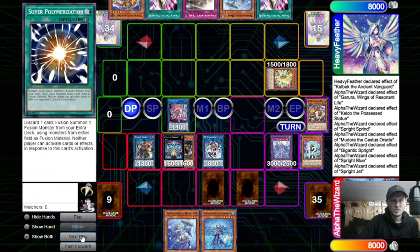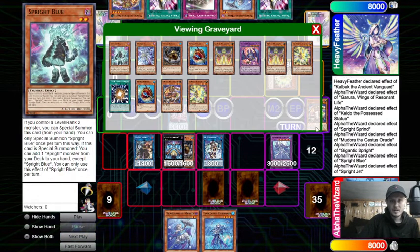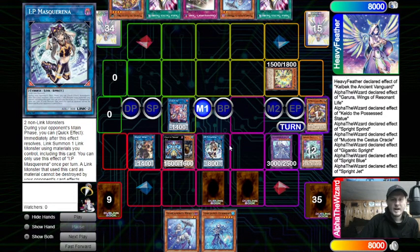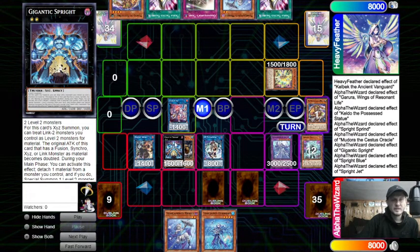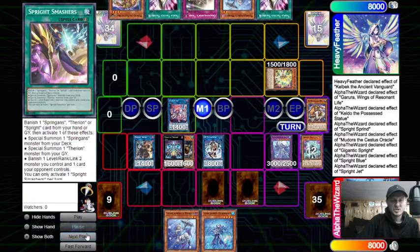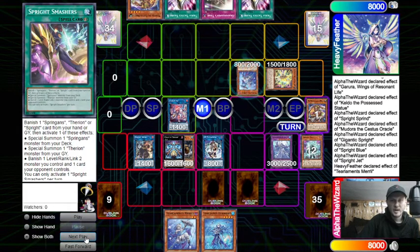Opponent draws their own Mudora. So this is a very weak hand from the opponent. If you look at our field, we have Elf - no Merrily in Grave, but we can still get a body with Elf. We do have a negate with Rukalos if they try to special something. We do have IP as an interruption potentially. But we also have Sprint alive since we left Gigantic Sprite with material. And then we also have Super Poly and Smashers. It's going to be a very hard board to break. We see opponent goes Normal Summon Merrily, mill three.